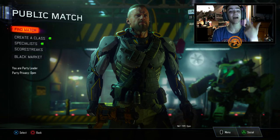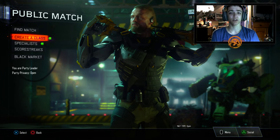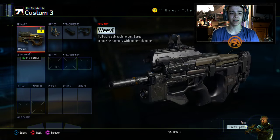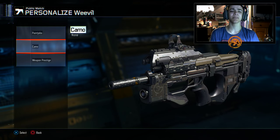I hope you guys are happy for another episode of Road to Diamond Submachine Guns. In the last one we actually got the gold Vesper, so now we're moving on to another submachine gun — this time we're going with the Weevil. These are the attachments I'm going to run. I didn't put perks on so let me do that right now. All right, we're good, we've filled up the class a little bit more.